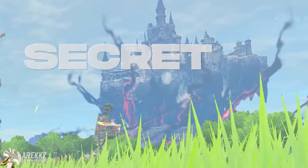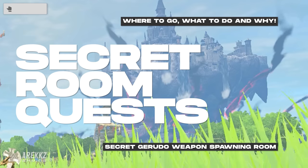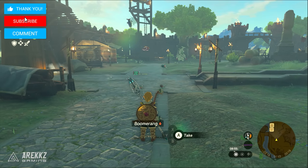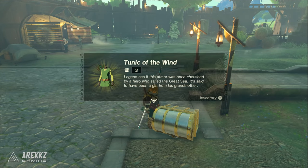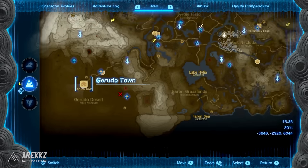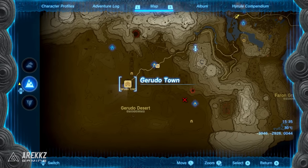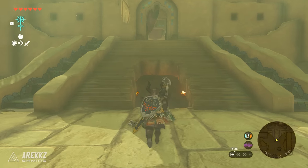Let's start off with how to unlock the secret room of the Statue of the 8th Heroine. The first thing you will want to do is head to Gerudo Town and you will have to have completed the regional quest for this area. Getting these powerful and respawnable weapons comes with a price, so you have to finish the area quest first, but it's totally worth it.